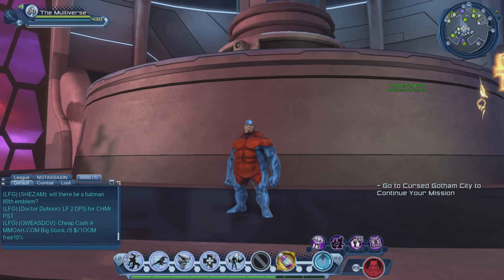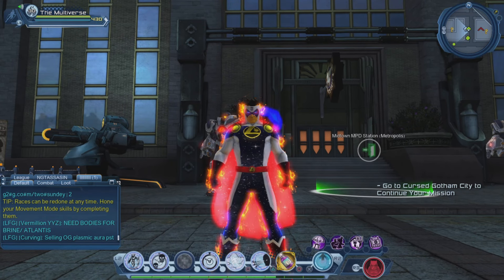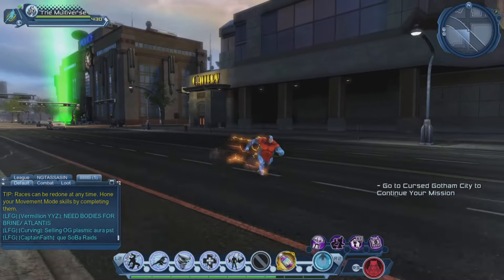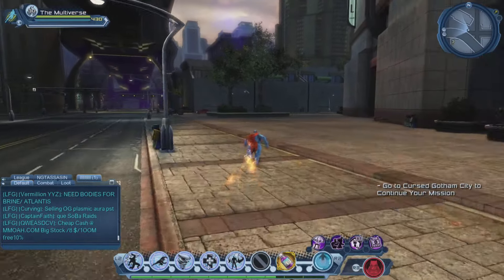We are going to go to Metropolis for that. When you zone with your character, your character turns back into his old self, so you will have to use the trinket again. If you see a bunch of Titanic Trentons running around Metropolis or Gotham City, now you'll know why.